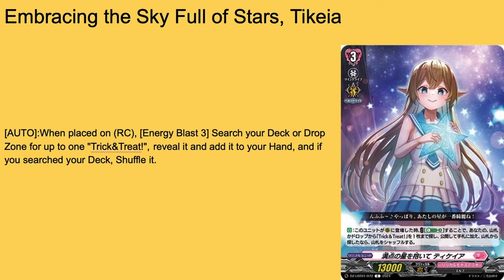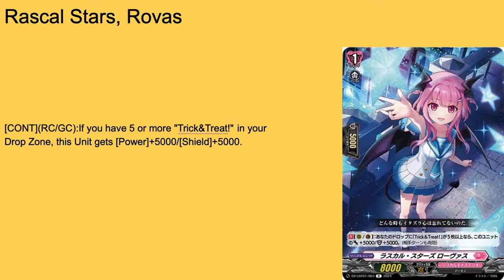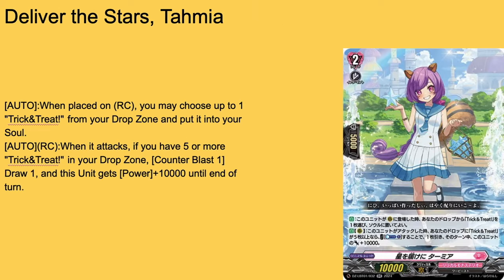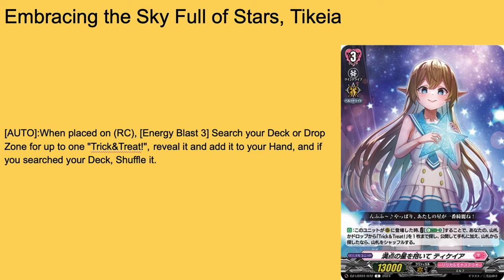Then we have Embracing the Full Sky of Stars, Tika, a grade 3 on a 13k base. When placed on rearguard, Energy Blast 3, search your deck or drop zone for up to one Trick or Treat, reveal it, put it to your hand, and shuffle your deck if you searched it. So you use a resource not being used by any other unit in the deck to fetch your main order and get a free one. This skill probably should have been on the grade 2, but it's good — I like it a lot, 4-of.